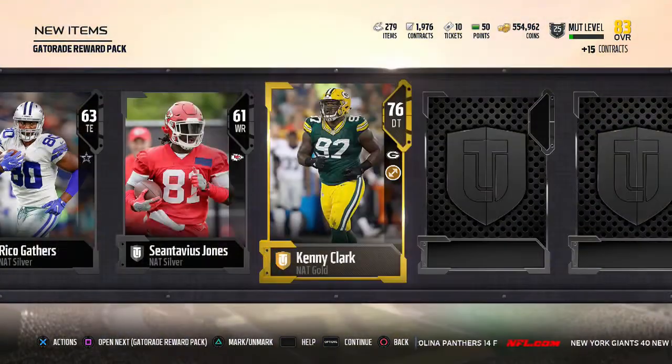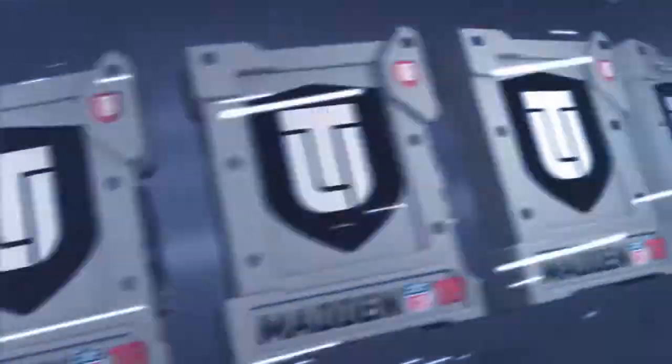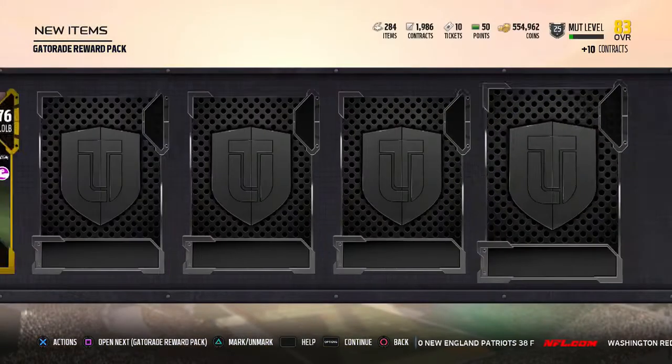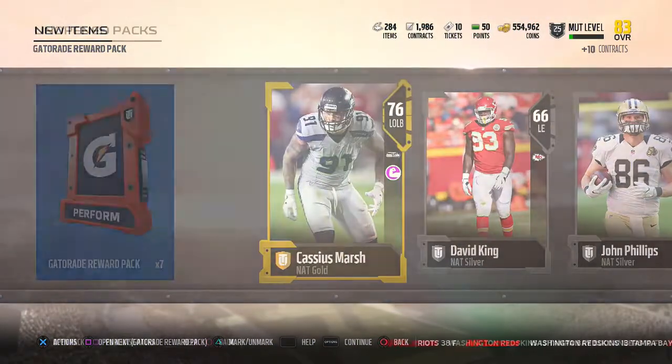Let's go — we get a gold. Kenny Clark right there, 76 overall, deep tackle. Let's go, another gold, 76 overall. We got Marsh, the left outside linebacker right there.